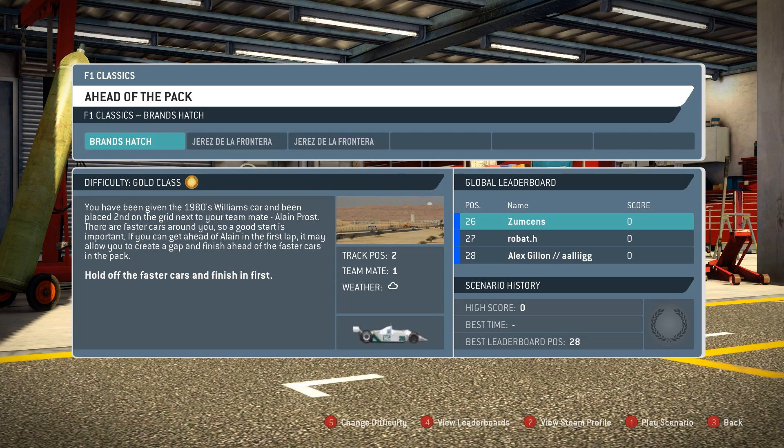We'll start with the 80s stuff. You've been given the 1980s Williams car and been placed second on the grid next to your teammate Alain Prost. There are fast cars around you so a good start is important. If you can get ahead of Alain on the first lap it may allow you to create a gap and finish ahead of the faster cars. We'll go for gold and see what we can do.